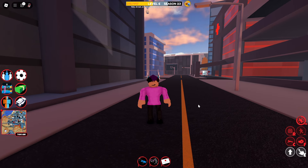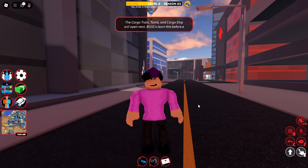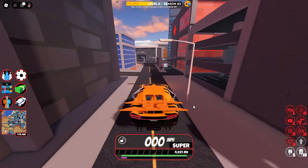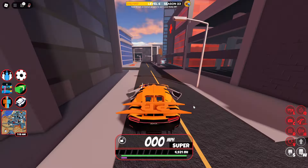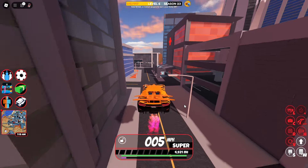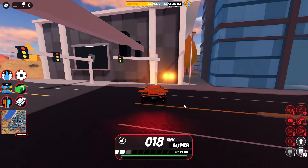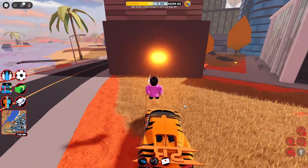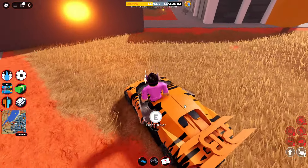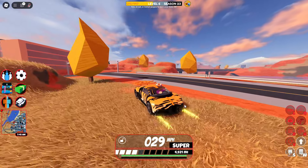For our next glitch, it's another really helpful one if you're trying to escape campers or get around faster — it's the vehicle jumping trick. Basically what you need to do is jump and get into your vehicle at the exact same time, and that will make your vehicle jump into the air. What makes this even better is if you have rocket fuel — you're able to jump, get into the vehicle, and use rocket fuel at the exact same time to jump on top of pretty much any building, if you don't run out of rocket fuel.